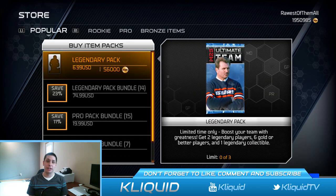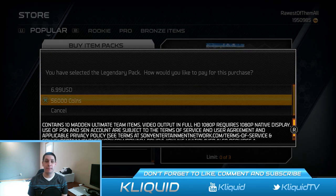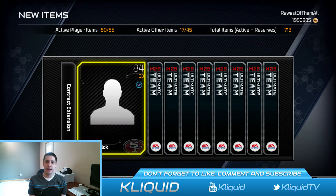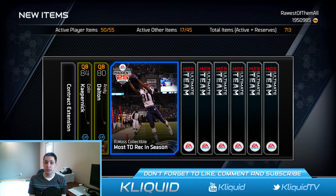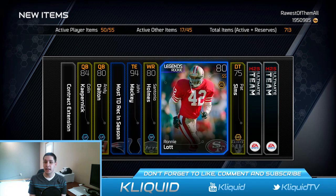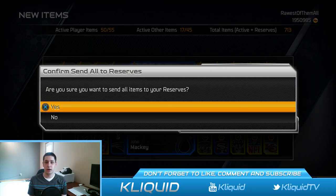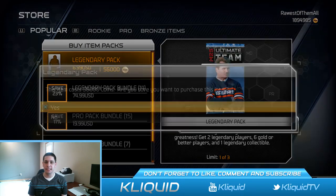The real reason you guys are here is for these Legend Packs. They are 56,000 coins each — $6.99 if you were to buy them with U.S. dollars. Hopefully we can make our money back and get something beastly. First pack: Contract extension, Callan Kaepernick — I like that card, it's decent. Annie Dalton, Randy Moss collectible, John Mackey — not too bad. And then we also get a Ronnie Lott Legends Rookie. All of these cards are going to go into the reserves for right now.